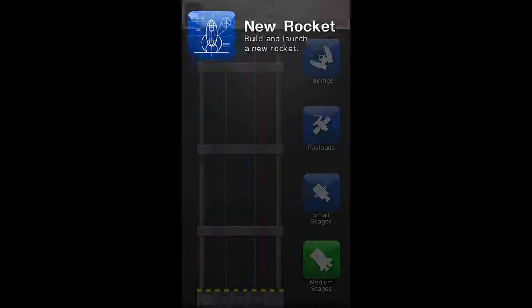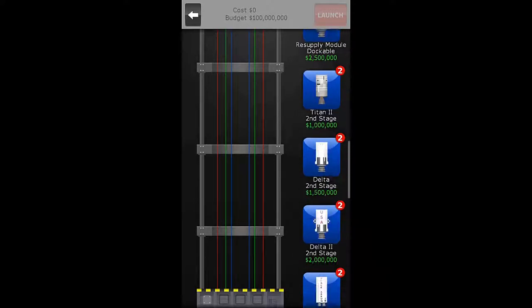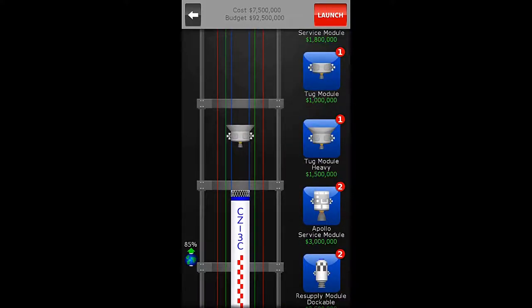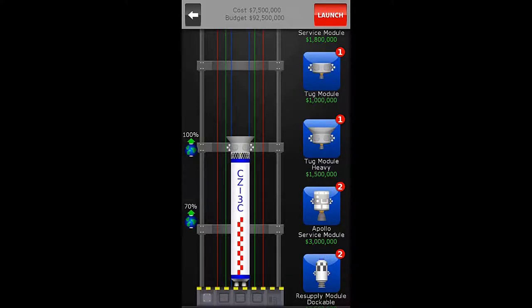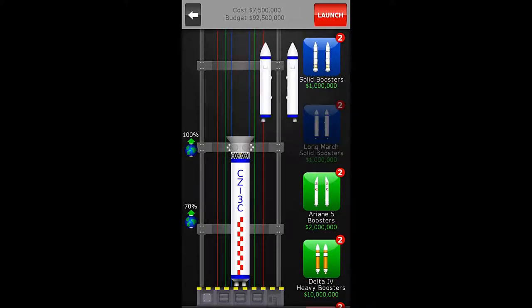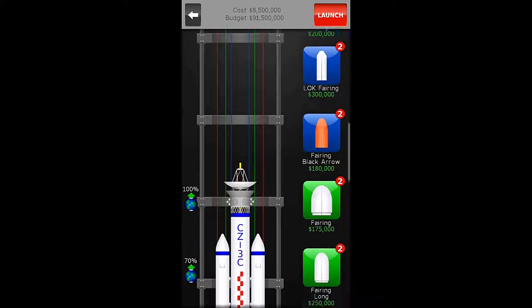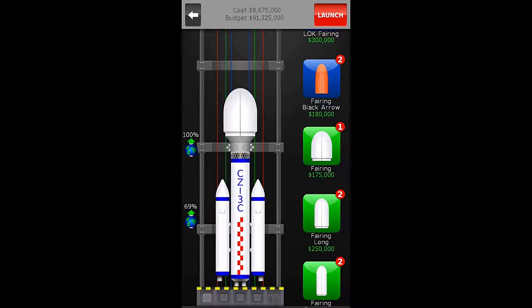Now we go to our vehicles. Like I said, we're using the same vehicles as mission number 12. We will use the Long March first stage, then the Heavy Tug, and the Long March boosters. First, we're going to launch the Voyager antenna and put a big medium-stage fairing on it. That should be the rocket ready to go at $8,675,000 — bringing us to a grand total of $17,350,000, which is less than the $22 million required for the gold medal.